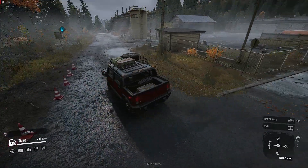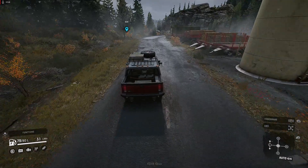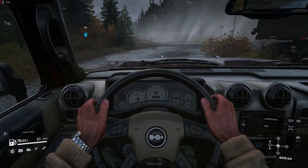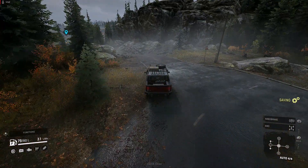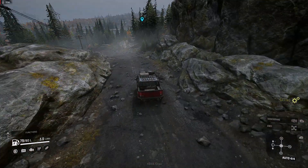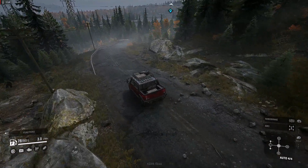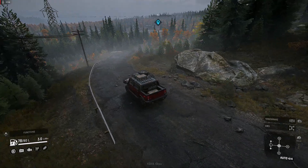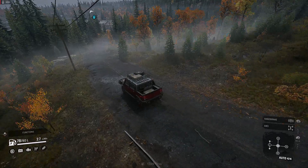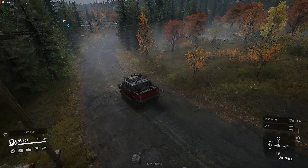Okay here we go - basically we're just going to take the same route we normally use from my last video about how to make money. We're going to take that same route in this Hummer, which has a pretty good interior. It's not at all fast but it's a little more closer to the ground. Now we've got to work through this fog - let's turn some headlights on so we can see where we're going. It's probably about to get dark.